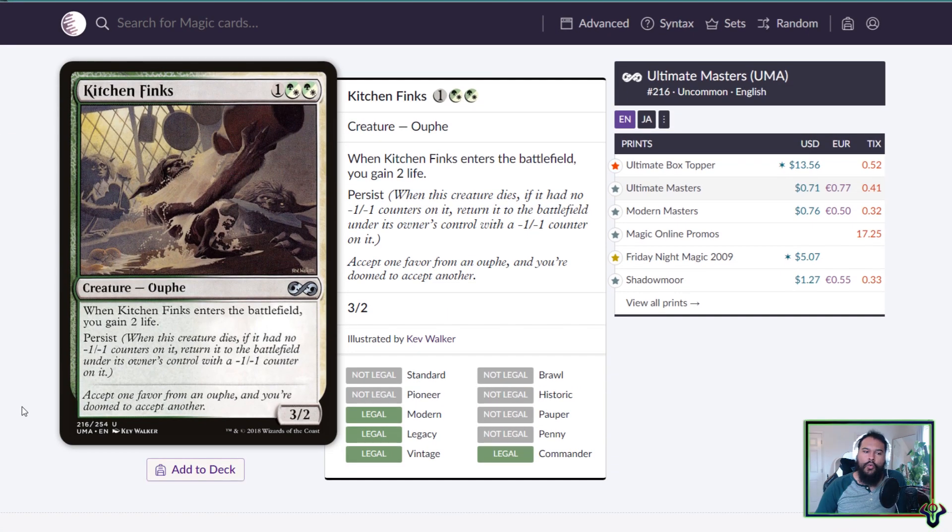What is up, Planeswalkers? This is Six Backs from Magic: The Gathering Commander discussion. I was hoping to have the deck tech you all voted on today, however my order is getting in tonight — it didn't give me enough time. So I had to pivot to one of the other topics. Last week's video I was talking about my thoughts on Sol Ring and its friends, and this week I'm going to talk about hybrid mana in Commander.